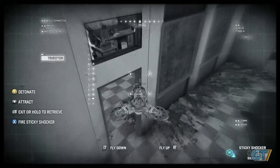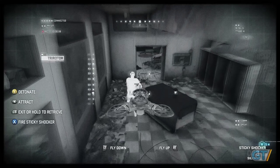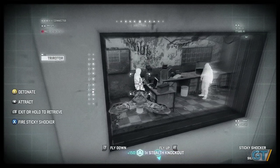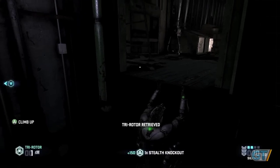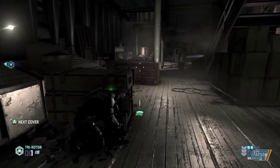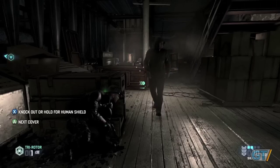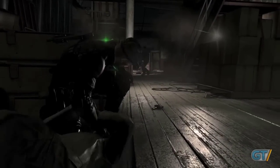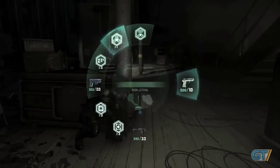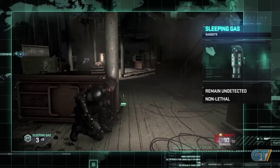We spotted our tech enemy hard at work on his laptop. Now we're going to use the sticky shocker to take him out. Of course, that's going to leave a telltale body lying around for the enemies to discover and get alarmed with, so we need to move quickly. One way to manipulate the AI is just to attract them outright with a whistle or a whisper. Another method that keeps our ghost score intact is to use sleeping gas and other non-lethal gadgets. Because this enemy is standing in the light, this is one way for us to slip past undetected.